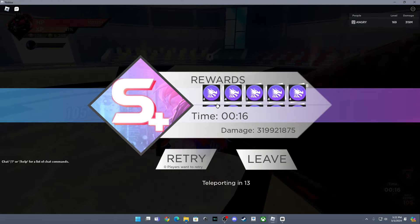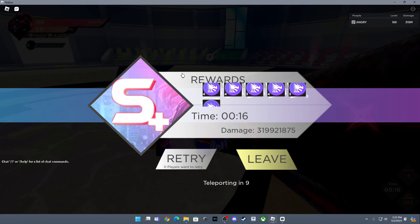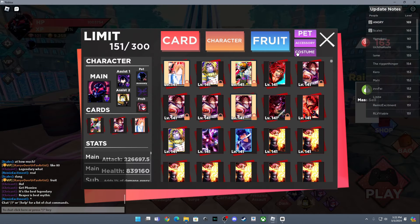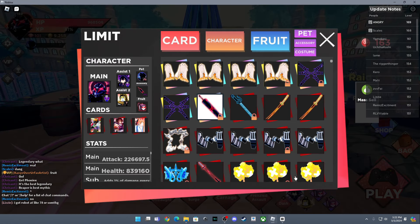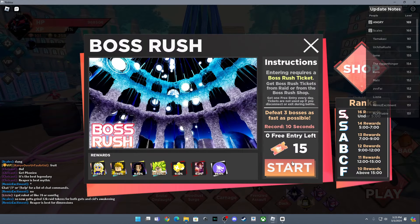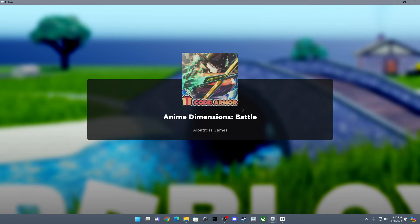I just noticed I'm an idiot — I did not attack with his accessory, so let's go back to lobby real quick. I'll be doing two runs each for each character.